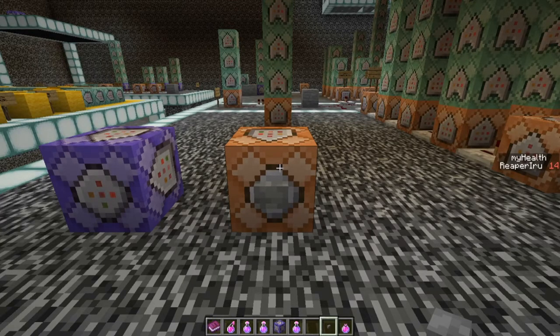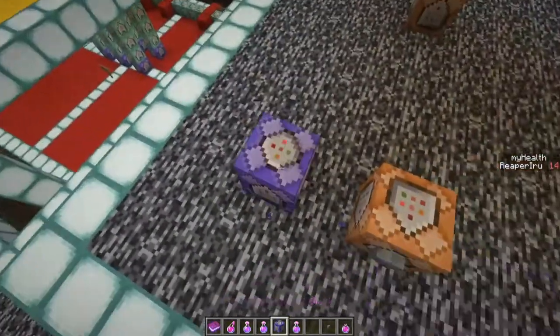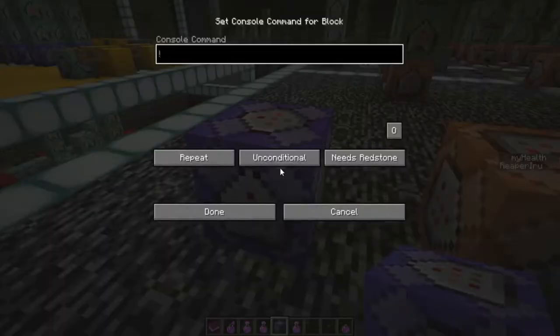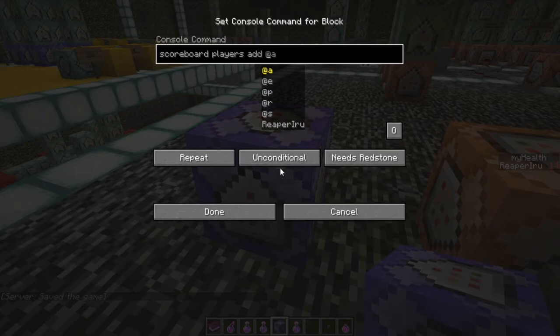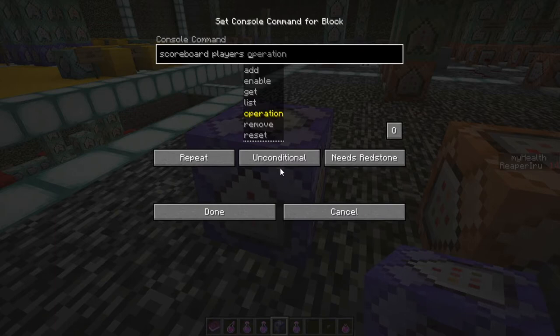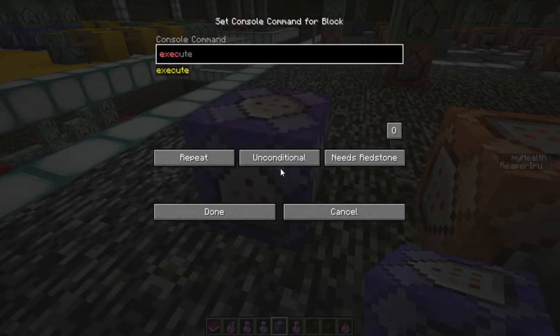Like in World of Warcraft — if a rogue drops below a certain amount of health they get a temporary immunity. Let's set that up with command blocks. We're going to use 'scoreboard players operation'. Looking at the options below reset, we have 'add' and 'operation'. We actually want 'execute if' with a score condition.